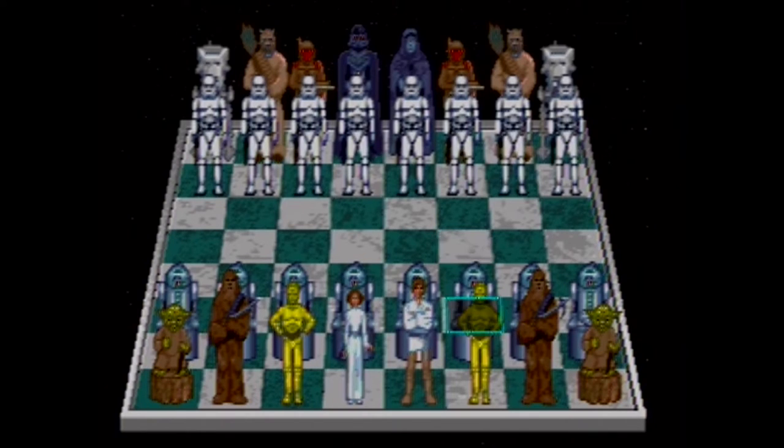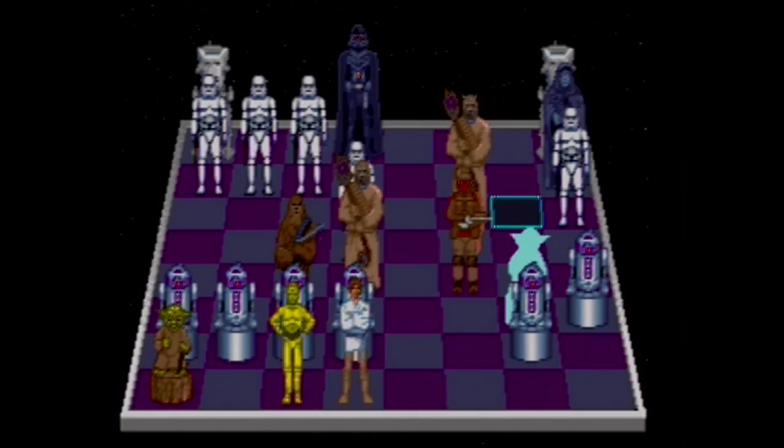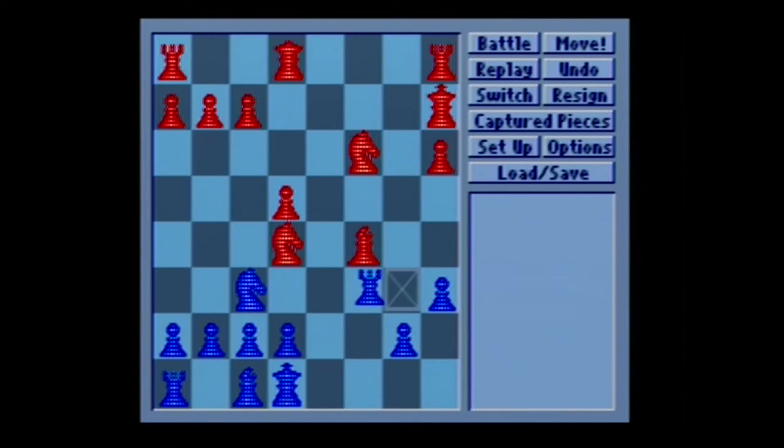The game does have its flaws. The controls are surprisingly clunky, and moving your cursor sometimes feels like a chore because there's a split-second delay between pressing the D-pad and when it actually moves on screen. On top of that, the game's isometric view makes it pretty difficult to see exactly which square the pieces are on and where you're moving, although pressing the B button brings up a screen showing the board with traditional pieces so you can get a better idea of where everything is.